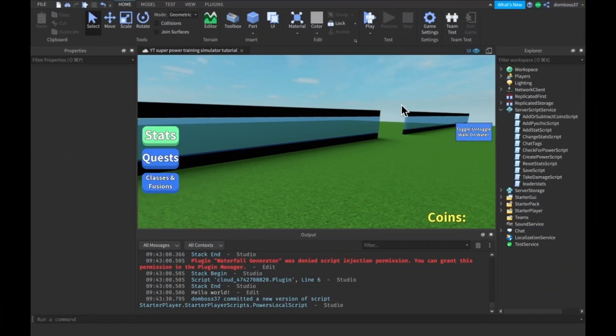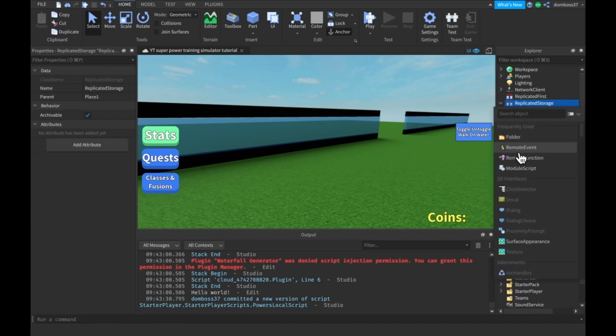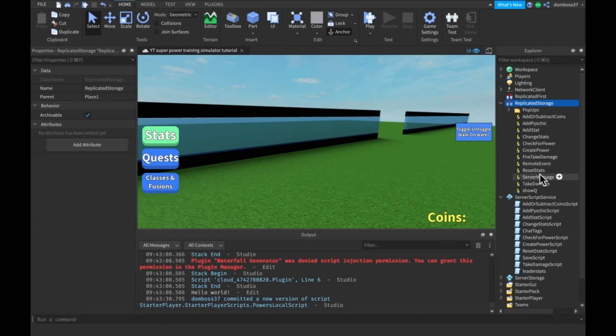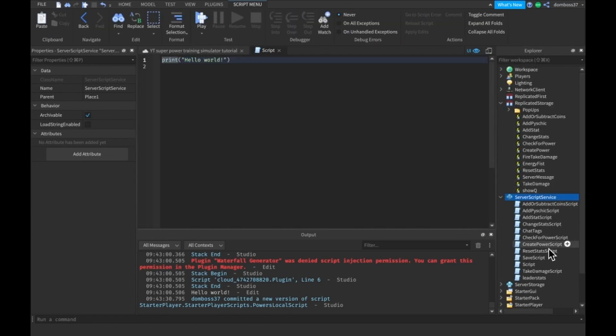Alright guys, so we are going to get started with the Energy Fist power-up now. What we're going to need to do is inside ReplicatedStorage, we're going to need to have a remote event, and we're going to call this remote event Energy Fist. I'm going to rename this to Energy Fist. And then in Server Script Service, you're going to want to have a server script, a regular script, and we can call this the Power Events script.